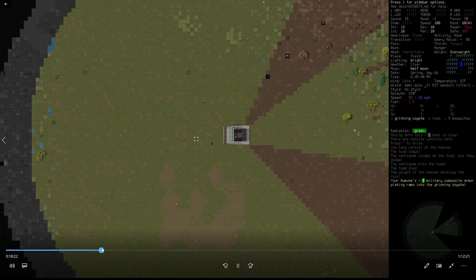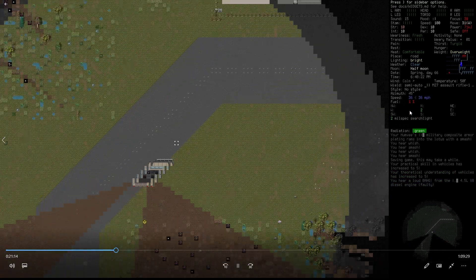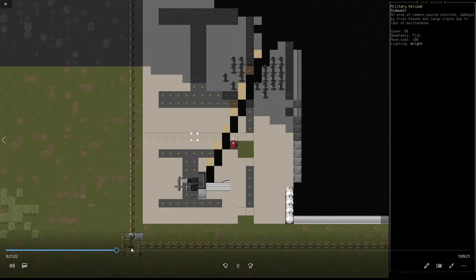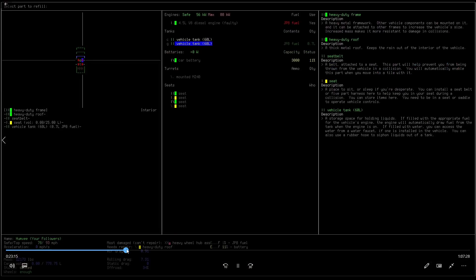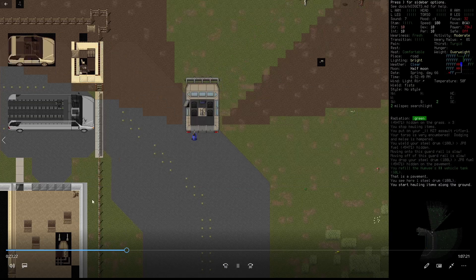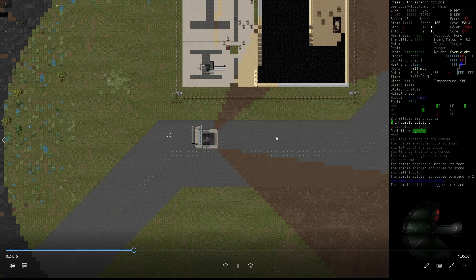We found a humvee, then went to the military helipad to get gas because we were almost out — fuel was at one percent. I spotted a gigantic clump of soldier zombies. If you've played the game for a while, you know these things are basically loot pinatas. I grabbed a barrel of JP8 fuel and then look how much fuel we got — bam, 50 liters. It's crazy. Those things are loot pinatas.